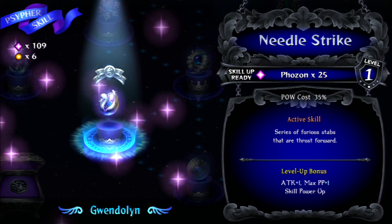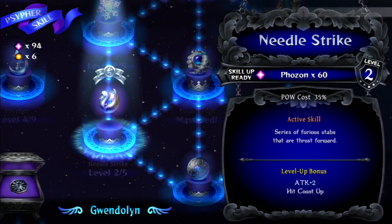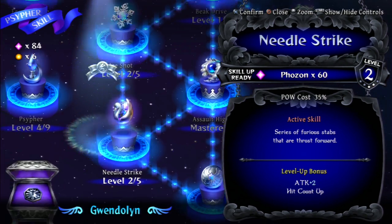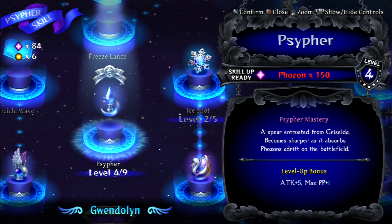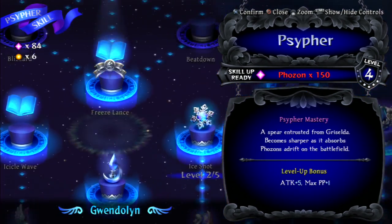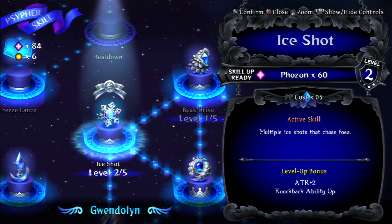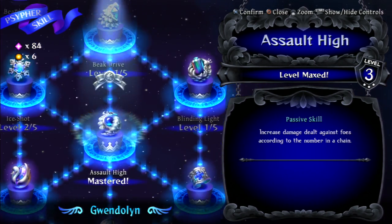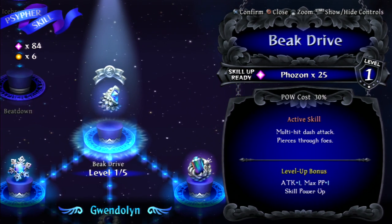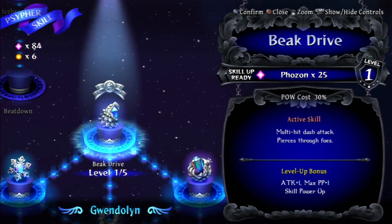I know I should probably focus more on my main skill which is hit count up — I should focus more on this because it's gonna require a lot more phosons. Ice shot needs 60, and the next one actually gives me knockback ability, which would be useful. How much does it take? 25.